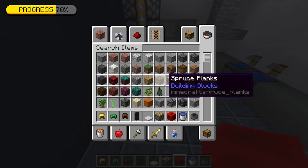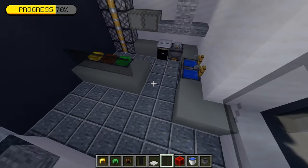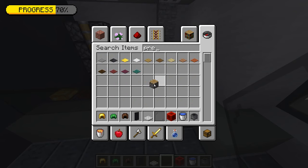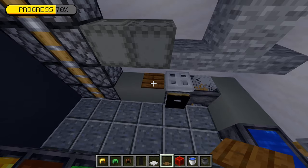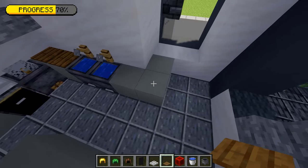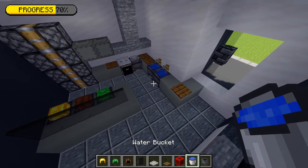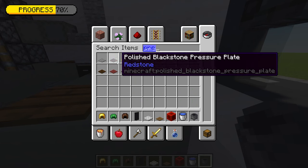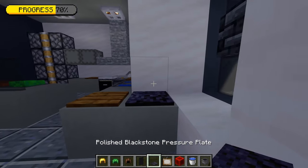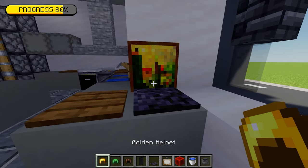For a countertop, I'm grabbing a stone pressure plate and placing one there, two in the corner, and one on the other corner. For a little drive-through computer, I'm getting a polished black stone pressure plate and a painting — placing the pressure plate down and then the painting to give us a little laptop design.